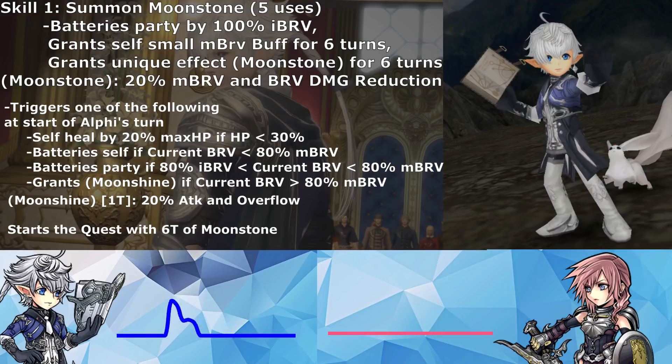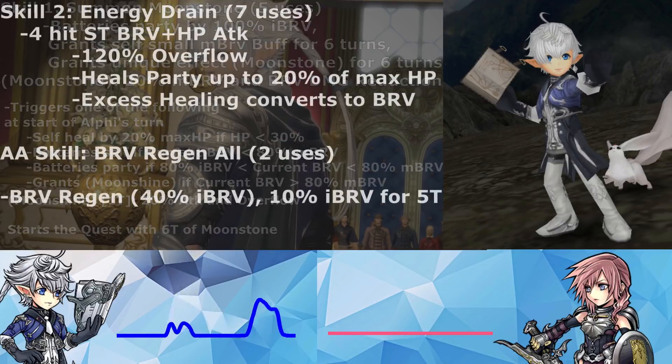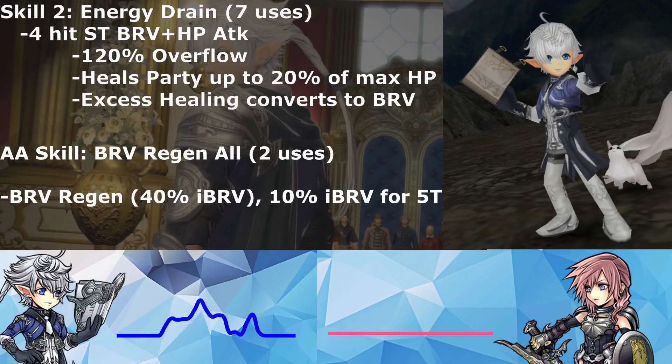His Skill 2 is Energy Drain, with seven uses. It's a four-hit magic single-target brave and HP attack with 120% overflow. It heals the party up to 20% of their max HP, and any excess healing is converted to bravery. His AA skill is Brave Regen All, with two uses. It grants Brave Regen — 40% initial brave — and boosts the party's initial brave by 10%. So it's a regen-based additional ability; you can have some nice regen memes going on.